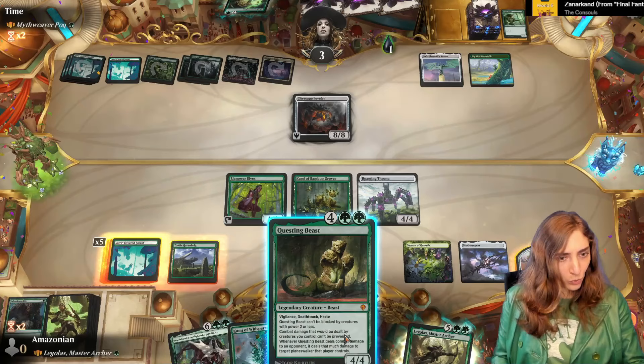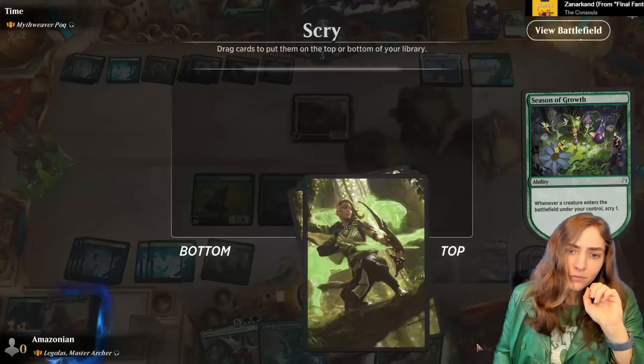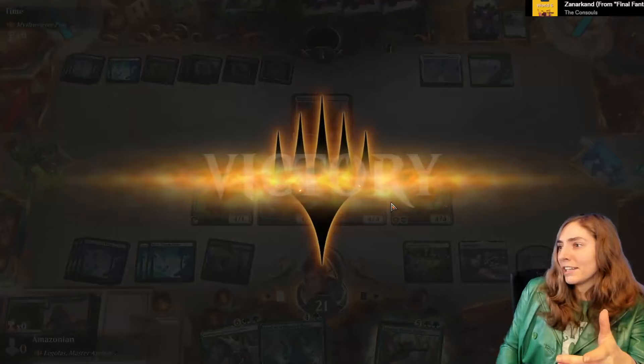A beast is acquiring. Vorinclex Collects — who do I want? I'm going for the Questing Beast. We scry, looks good, you can destroy that. We're going to give him a stick — we don't even need to play this, just making sure. Good game, Mythweaver Pock.